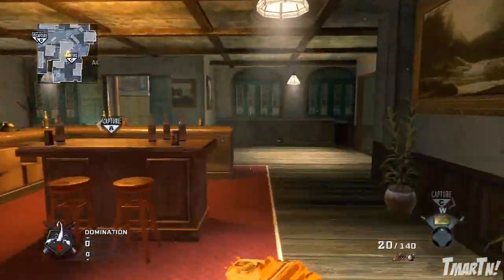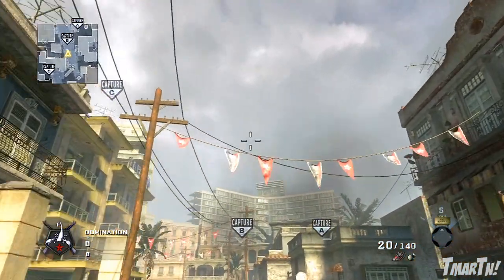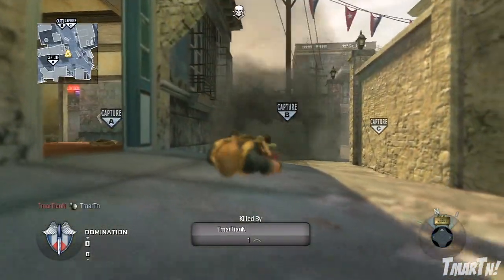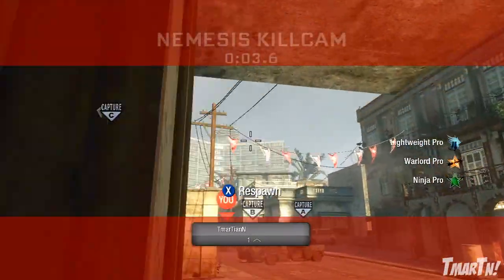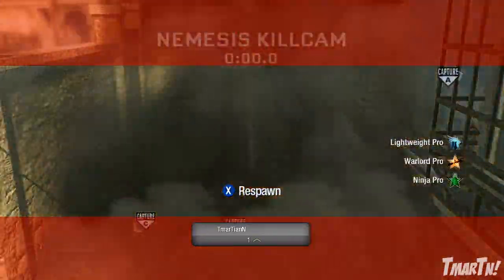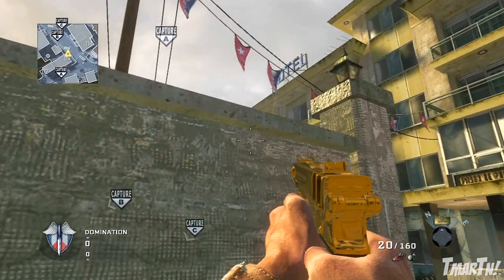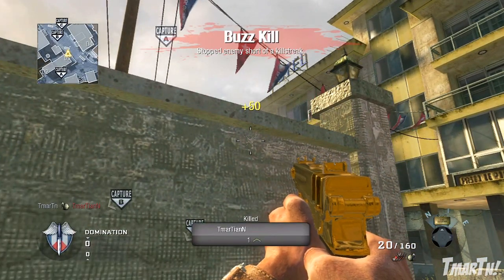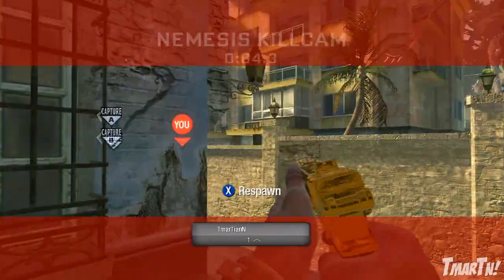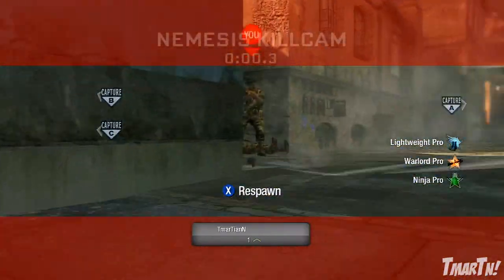Moving on, we're gonna take a look at how you can throw a nade over by white wall. Some guys like to run through here, especially in domination, if they wanna run towards B-DOM. A lot of guys will run into this little alleyway here, and although this nade will get them, this one's not as popular. I would recommend one of the first two more.